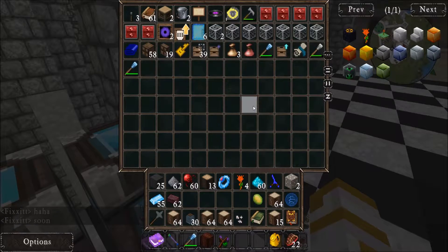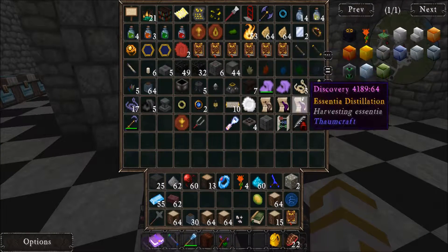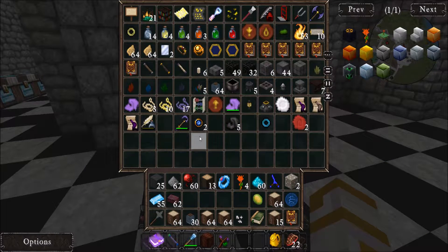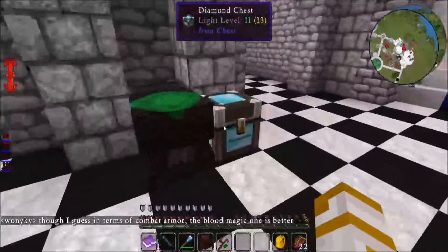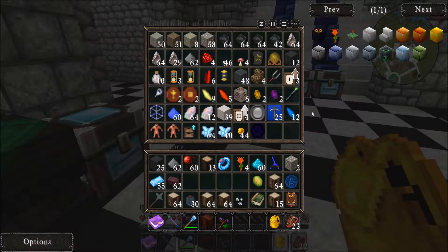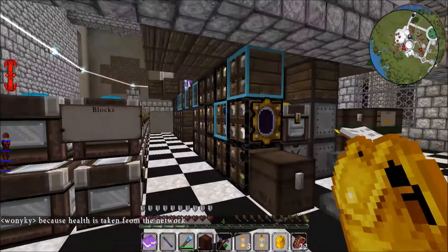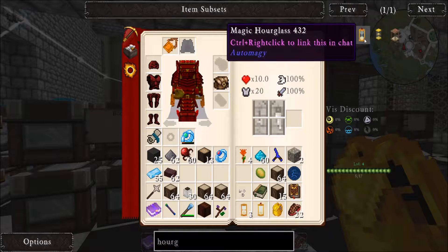I completely lost my train of thought because Wanaki's busting my balls about not having endgame Thaumium armor — yeah, it is on my list. I just haven't gotten there yet. I need to find those timers I made. I have one Botanian one and three of the other ones. So all I have to do — it's called an Hourglass. To craft it I need Ordo, Air, Red Crystal, and Gold. Okay, that's cool. I can do that.